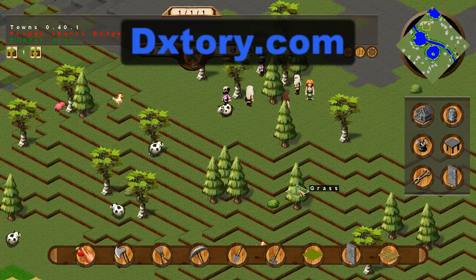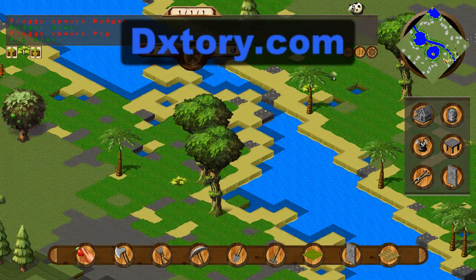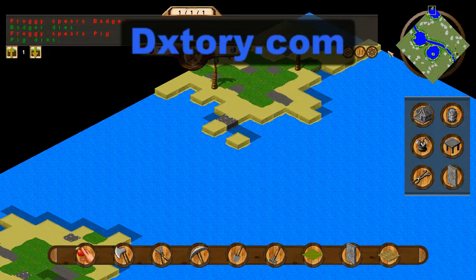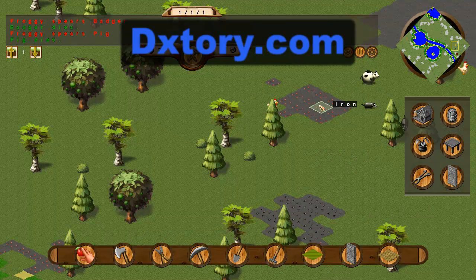I'm in Town 0.40.1, and I'm going to show off my new map generator, which you can see up there in the top right hand corner. I've got three lakes in there, I've got land bridges going across the river, and I've got islands in the lakes, as well as some more ore generation up on top.